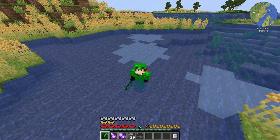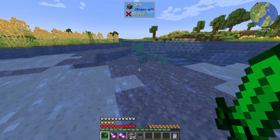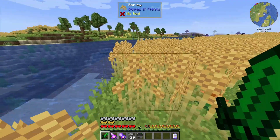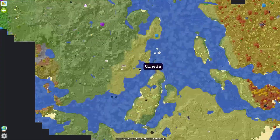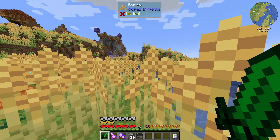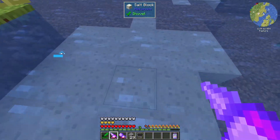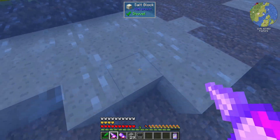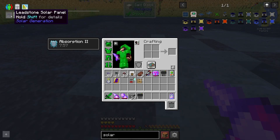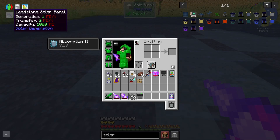Hello and welcome to episode 31 of my playthrough of Feed the Beast's Plexiglass Mountain. We're starting this episode in a different looking area — we haven't been out here before, even though the map seems to think I've flown over this area. We're here for one very specific reason: salt. We're going to need a bunch of this because, as we thought at the end of the last episode, my quarry was moving too slow, so we're going to need some solar panels.